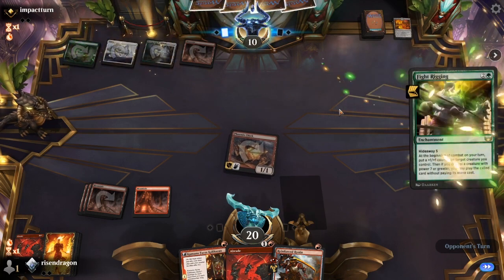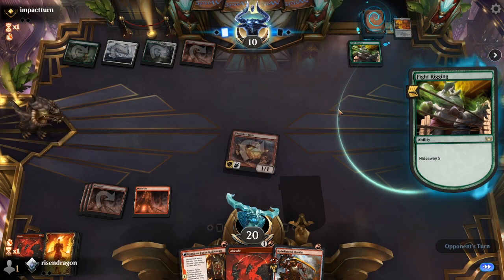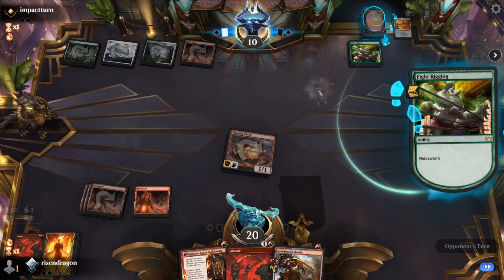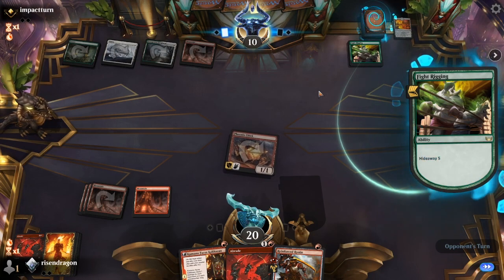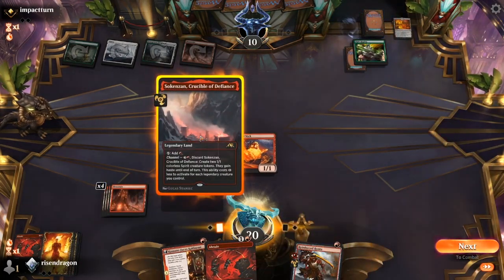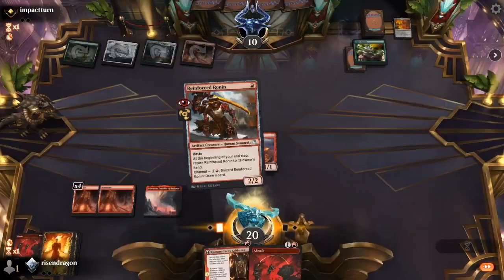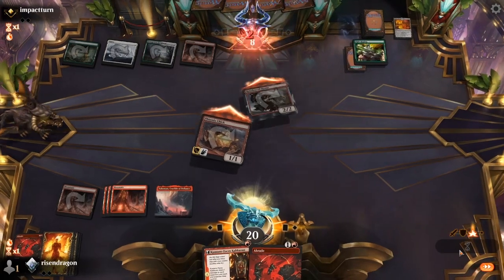Interesting — we're against Naya Fight Rigging. How fun are you? Like, not very fun at all, actually — that's really annoying. But we might be able to race them. We'll just put down our Ronin again and swing.